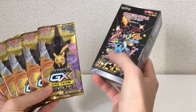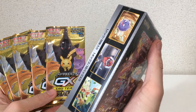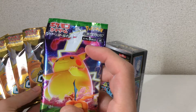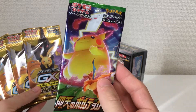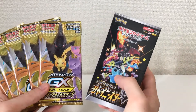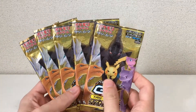Shiny Star V is a high class set. You are guaranteed at least a V card in each pack. That's why there's only 10 packs per box, and each pack comes with 10 cards in them. Normally, like with these other packs, you are not guaranteed any kind of rare, and there's only five cards in each pack. This pack is about 150 yen or $1.50, where this pack here is 550 yen or $5.50, and the same goes for these. So typically, your high class sets are about $5.50 a pack.